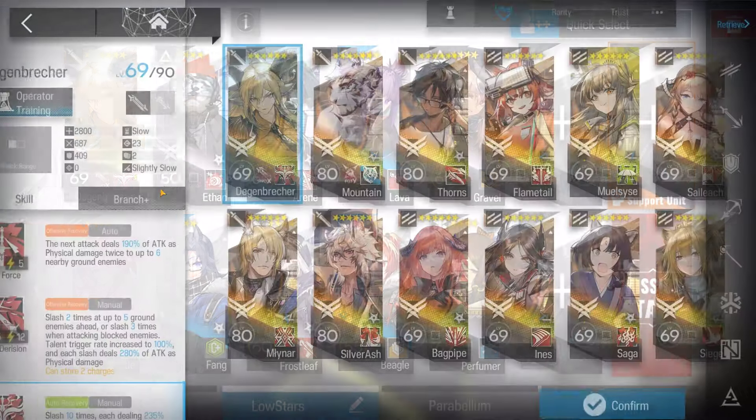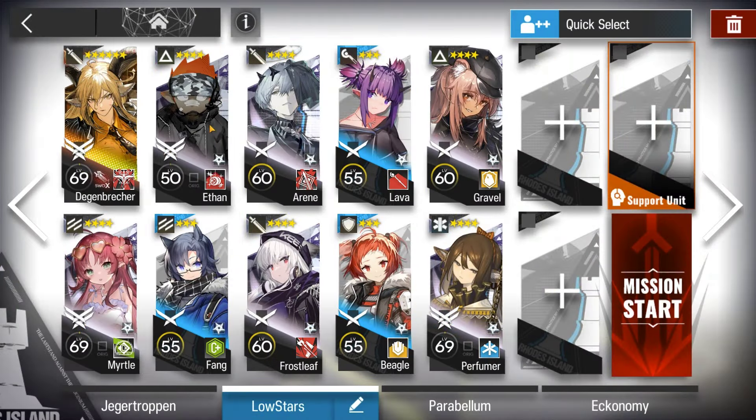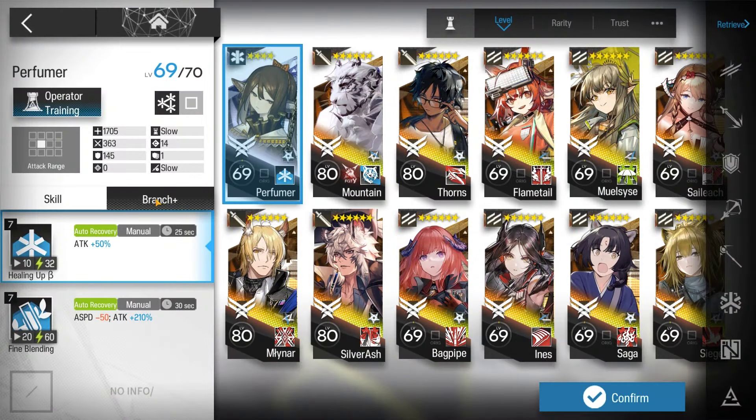Here's the squad composition: Degen S3 M3, module level 1. Bring any flagbearer — E2 not required. Ethan or any ambusher, E2 would be nice. One AoE medic, E1 max is fine.